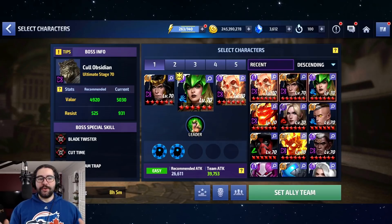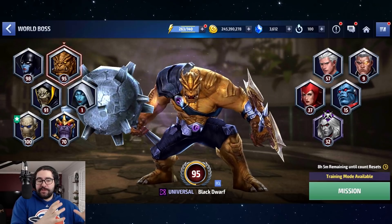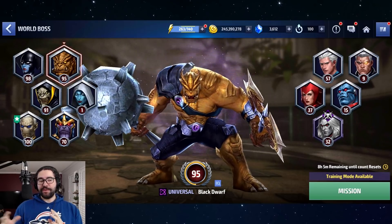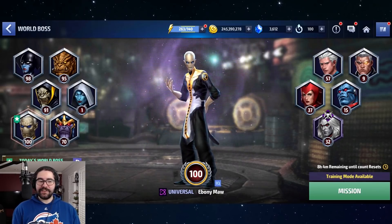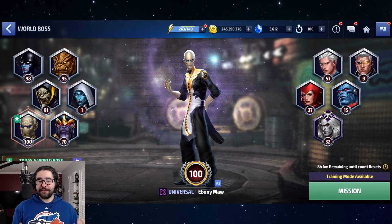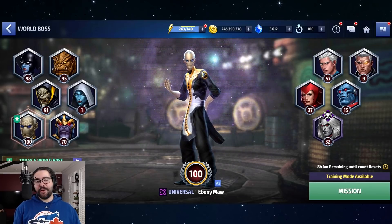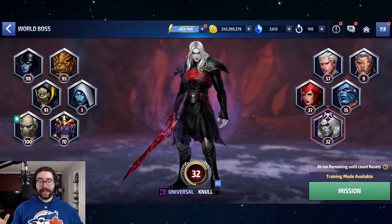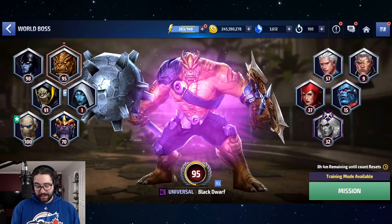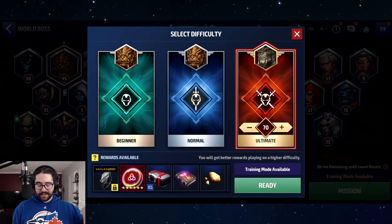I played my five world boss stages — I actually had Ebony Maw as my boss of the day, so I was thinking I could tier 3 Loki and then play Ebony Maw five times to maybe get some universal books to replenish my stash. I did not — I got zero universal books. I did get an amplify Odin's Blessing, which is nice. Anyways, let's try him out against Call Obsidian stage 70.